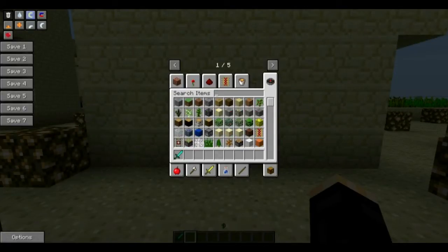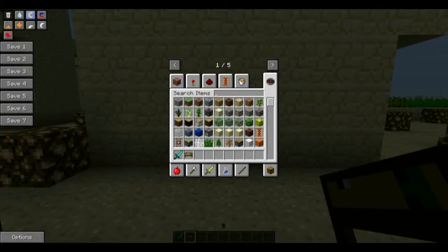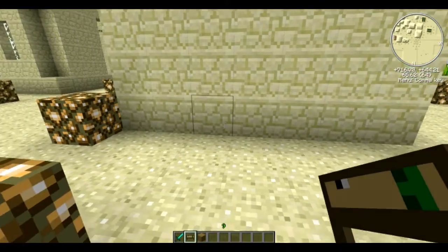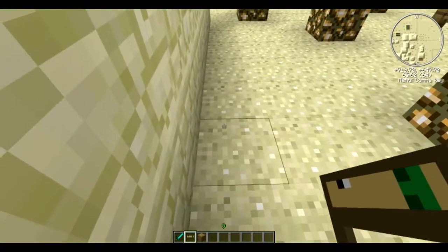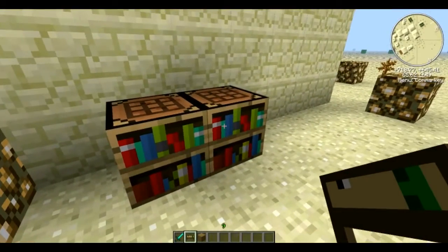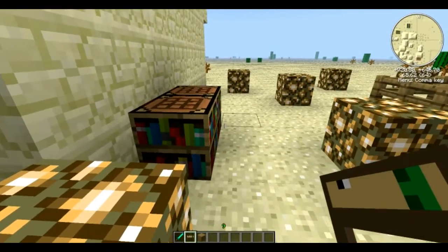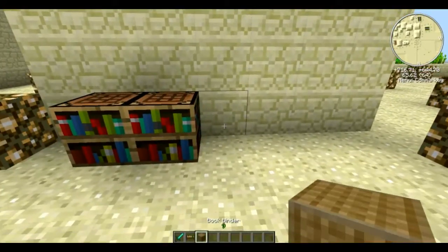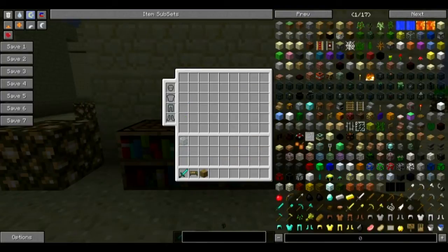Now I'm going to get into my stash and get out the stuff you're going to need for the MystCraft age writing process. First of all, you are going to need a writing desk. If you're playing on a server, be extra careful where you place it — they place like a bed does, so if you want them up against the wall you're going to have to place it parallel to the wall. And then you'll also need a book binder.